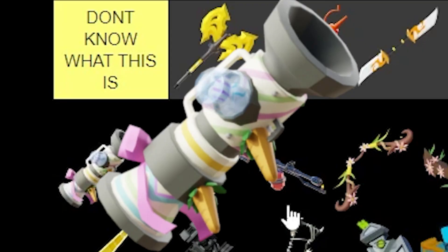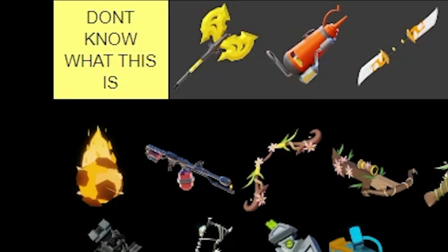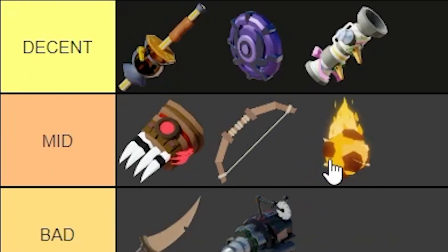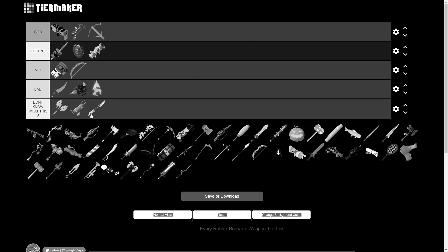Next up, we've got the Egg Launcher. This thing is actually decent — you can shoot eggs out of it and they actually explode. Next up is the Casual Fireball. We're gonna put the Fireball in mid because it's not really a weapon, you use it for bed-breaking. Actually, screw that — it's going down a level. It ain't a weapon at all.